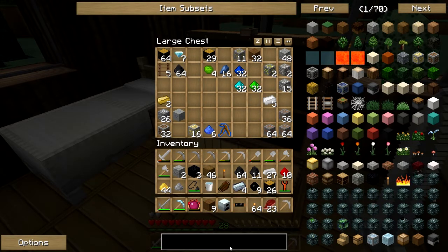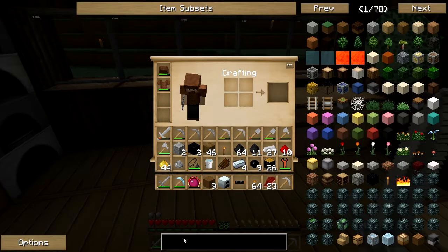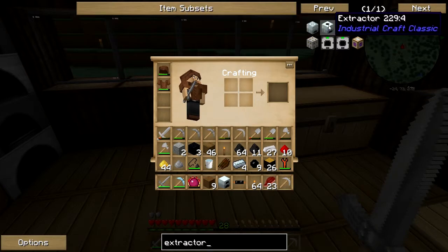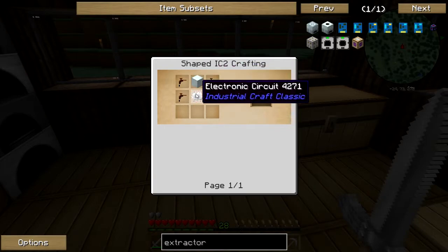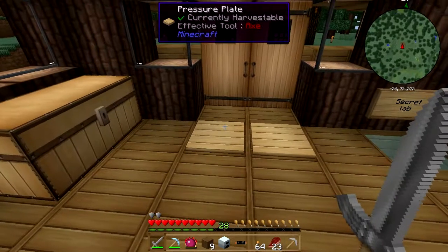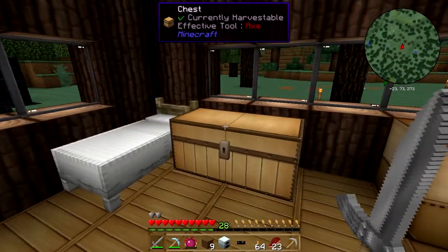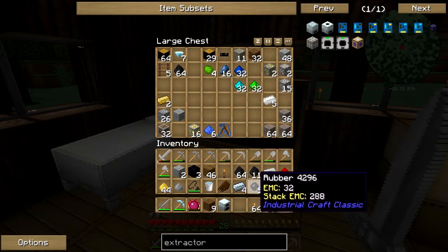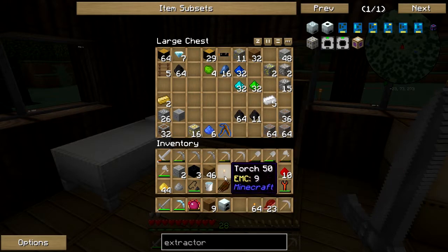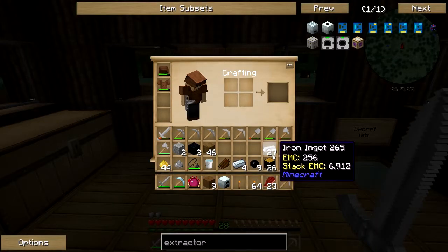So basically what we're gonna do is build an extractor. We're gonna build an extractor which requires four tree taps, a machine block, and an electronic circuit. What this does — I think I explained it before but I'll explain it again — it's a machine to extract rubber from the sticky resins out of the trees, but instead of getting just one you'll get three. So it increases the time efficiency so that you don't have to get it one by one.